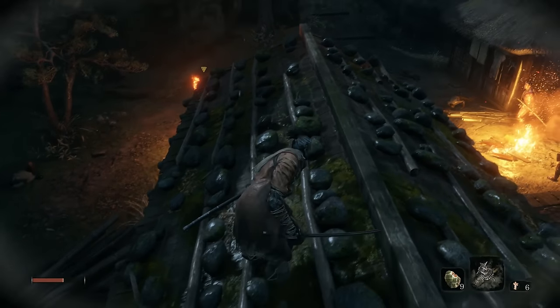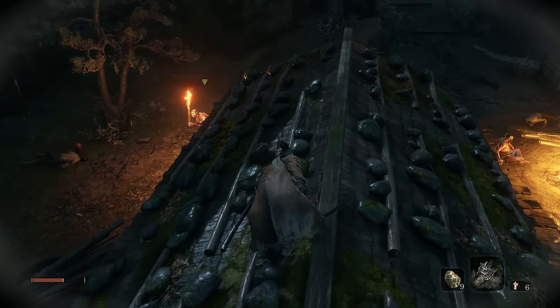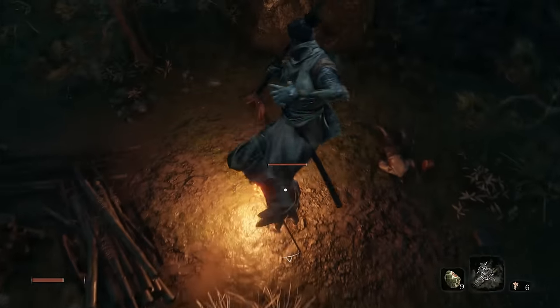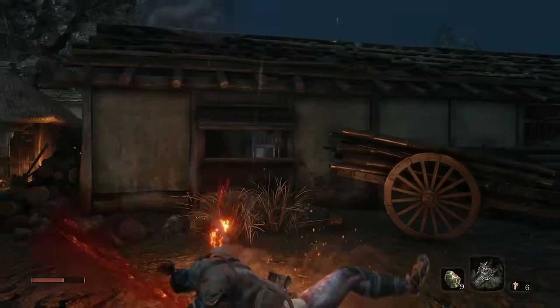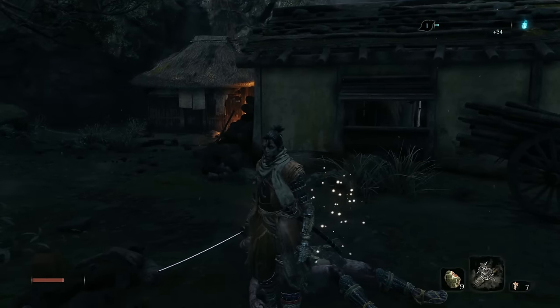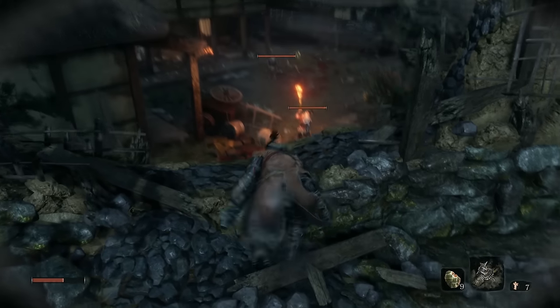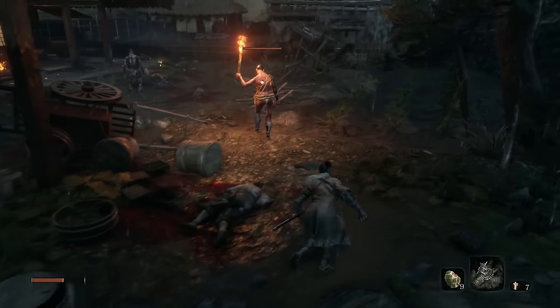Drawing an enemy's suspicion and then quickly zipping up to higher ground is also good. As long as the enemy isn't alert, you can do an aerial death blow from above. Just target, jump, and hit attack when it turns red. I probably do this way too much. Get into the habit of catching guards' eyes and you can tailor fights to your liking.